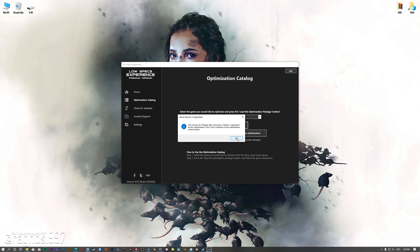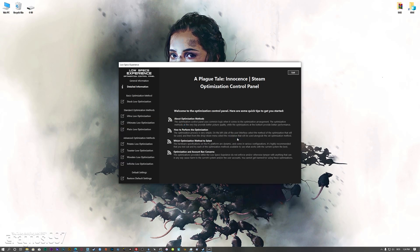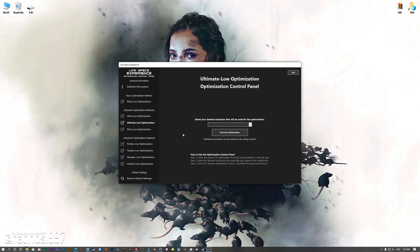The Low Specs Experience will automatically check if your game is supported by this optimization. If it is, press OK, and the optimization control panel will load. When the optimization control panel loads, simply select the method of optimization and resolution you would like to run your game on.